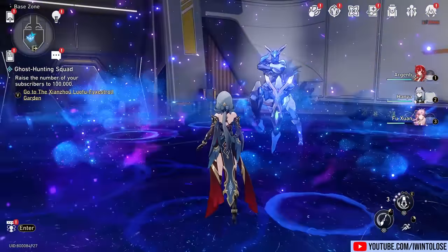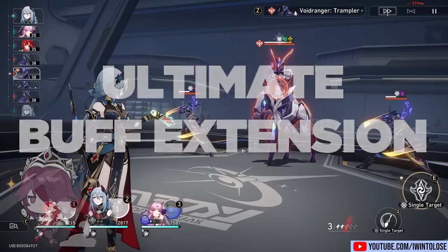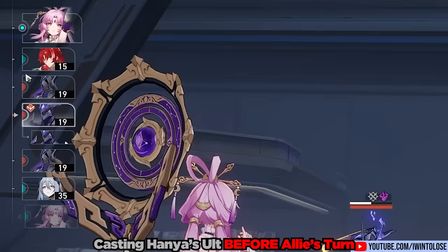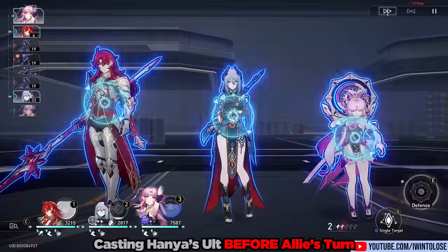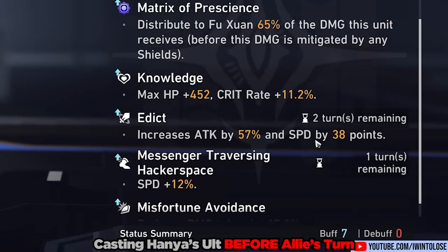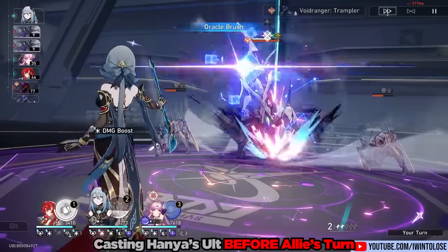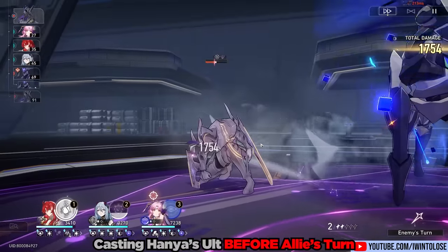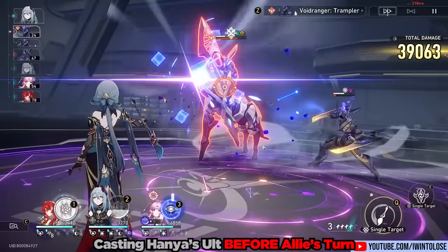There is one more important tech or trick you should definitely utilize with Hanya, and it is essentially an ultimate buff turn extension for whoever you use her ultimate on. We're going to start off by using her ultimate now. Currently, it is not Argenti's turn, so we're going to see what happens. We use her ultimate on Argenti, and up next will be his turn. If we look at his buffs now, we can see Edict right here has two turns remaining. We're just going to use his skill, take a hit or two.